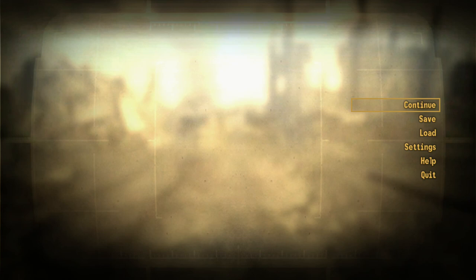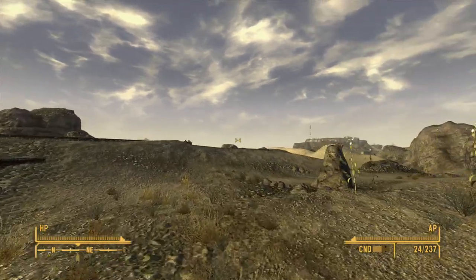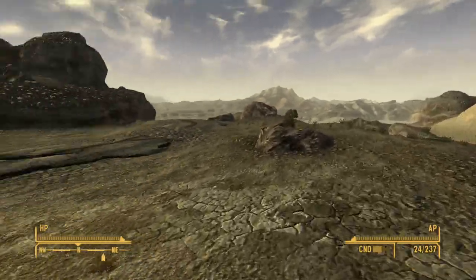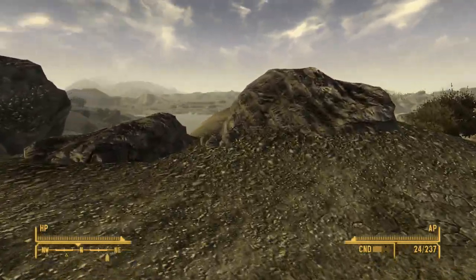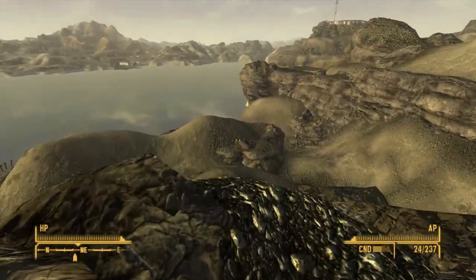Hey guys, KT here, welcome back to Fallout New Vegas. Last time we helped the Boomers turn on and restart the power and kill all their ants in the power facility. After getting their trust, I'm finally able to help them out — what they want me to do is get a bomber from underneath the water. I got something to help me breathe underwater, but I'm worried about needing to attach something and it screwing me over.